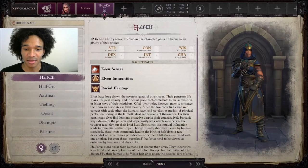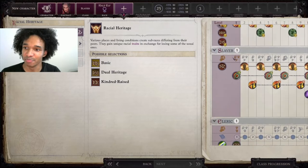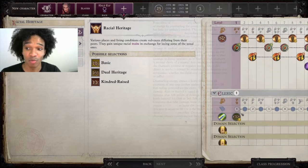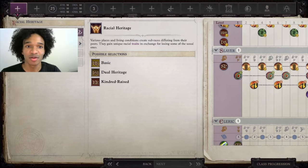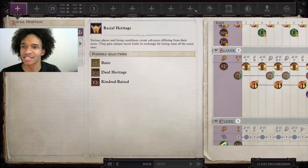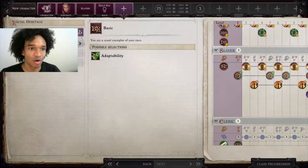If it's working, you'll see both of your level-up screens here — one for level one Slayer and one for level one Cleric. If it's not working, only one of those will be there. And with all of this, you're getting all the things from both of your classes. Slayers get maybe an extra feat or something, Clerics get all this other stuff. Both classes' level-up options will all be here.